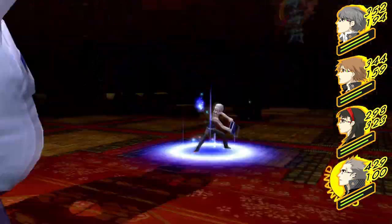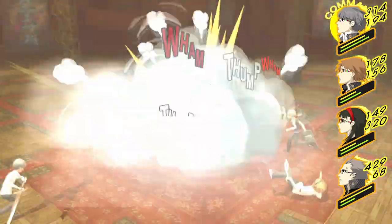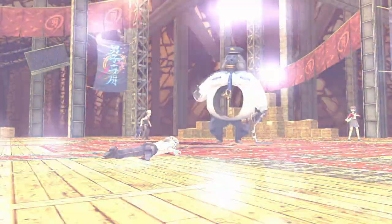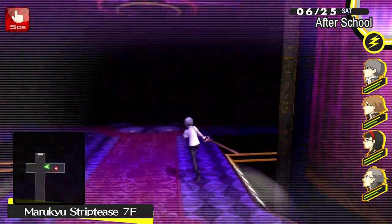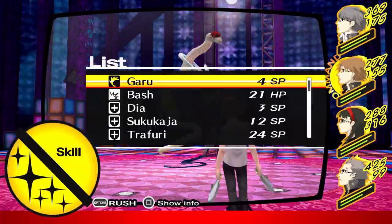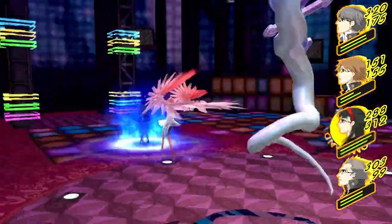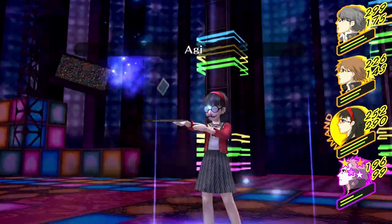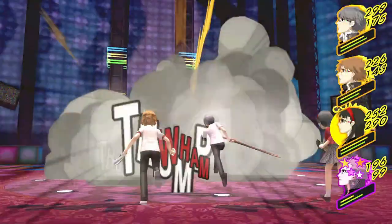Our first attempt at the optional boss in Dungeon 2 seems like it's going well, but our healing just can't keep up with the high damage output. This boss loves to exploit weaknesses, so we don't have much of a chance until we grind some more. While grinding, we fight the mini-boss in Risa's dungeon, who turns out to be a cakewalk since it's weak to fire. The trick here is to equip party members with the disinfectant accessory before the fight begins, so they don't suffer from the poison it repeatedly dishes out with Virus Wave.